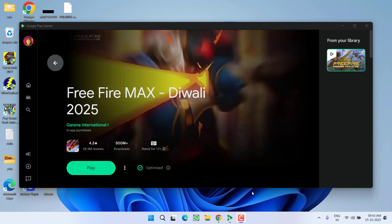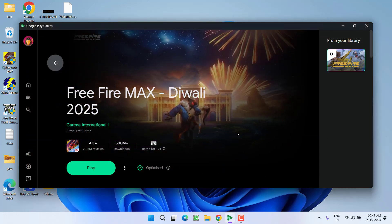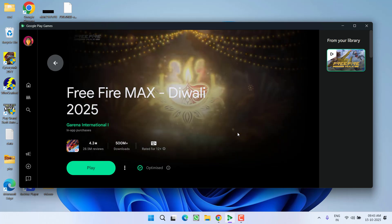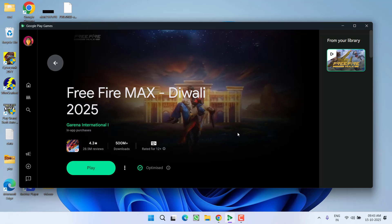Hey friends, welcome back to my channel. This video is about fixing the issue while playing the game Free Fire — you got an error: 'Fail to retrieve version config 2'. The current issue is from the developer end and they are working on to fix it. In the meantime, we have a few steps that will help you resolve this particular error.